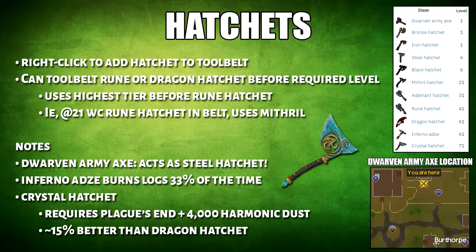You can add a rune or dragon hatchet in your tool belt even before you have the required levels. This will automatically use the highest tier hatchet before the rune hatchet. For example, let's say you have 21 woodcutting and you add a rune hatchet — this will use the mithril hatchet when you're woodcutting even if you don't own it. The Dorvan Army Axe is obtainable from the Mare in Birthwarp, which I've marked right on the minimap.